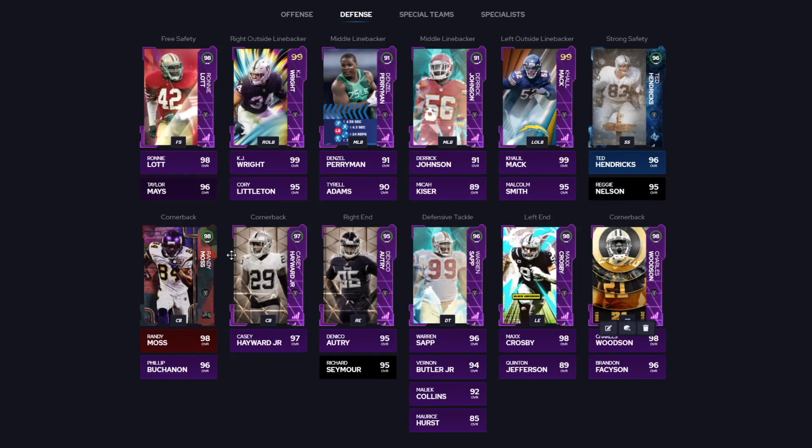On defense they got Randy Moss and Charles Woodson. I almost put the Niners over them because I love Deion Sanders in this game, but the Raiders are just too well-rounded. They got Ted Hendricks too, Ronnie Lott, Taylor Mays, Casey Hayward. You got Max Crosby, Warren Sapp — who's probably due for one more upgrade — Khalil Mack off the edge, and KJ Wright as a zone linebacker. That is the Raiders theme team coming in at number three.